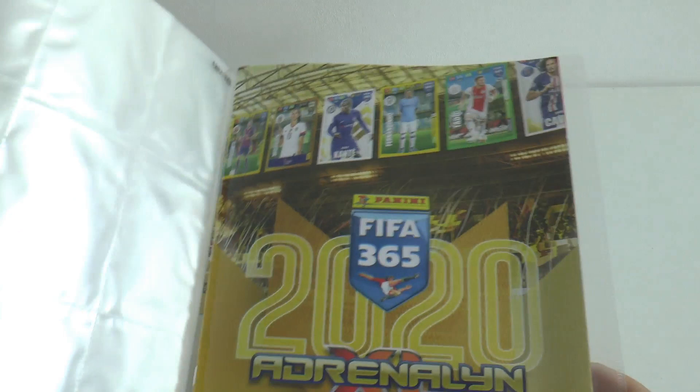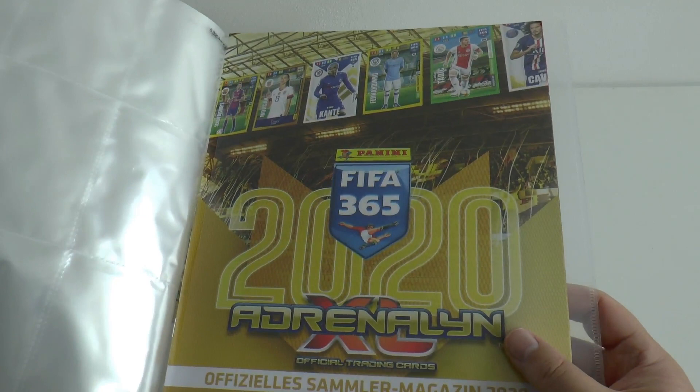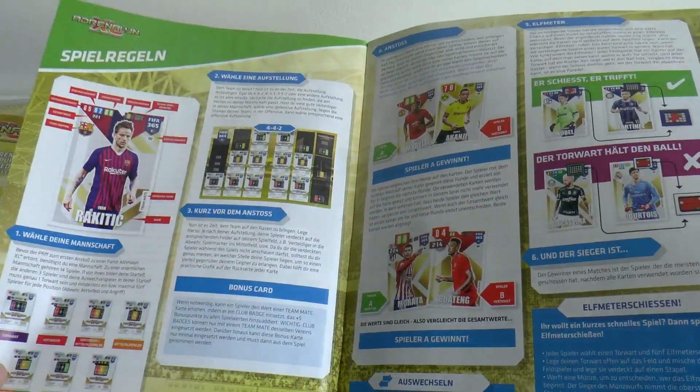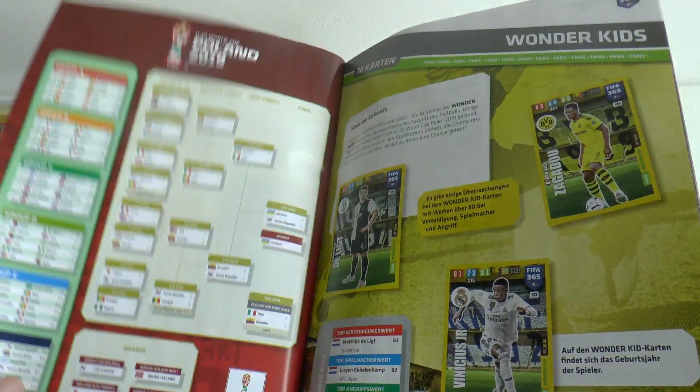The magazine is inside the back cover in this version — they're all different depending on which country you come from. For example, the magazine in this German issue is bound in, whereas when we open the Polish one, I expect that will have a proper cover on the back and the magazine separate. It's very similar to our Adrenaline XL Premier League version, just changing the colours and showing all the different parts of the collection.